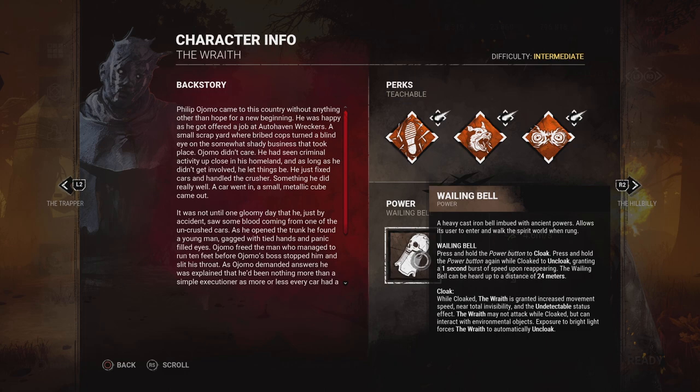Using that lunge and your positioning on the map to surprise survivors is going to be very key to playing Wraith successfully. You would think that as an invisible killer it'll be very easy to land hits left and right — you can get away with that against very new survivors. But people who've played survivor for any length of time eventually learn how to counter the Wraith, and you will have to use strategy as far as how to approach people, how to position yourself, and how to take advantage of your lunge and your add-ons.